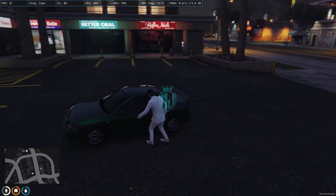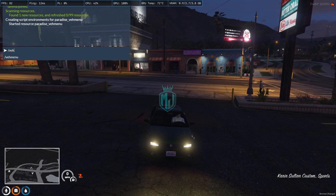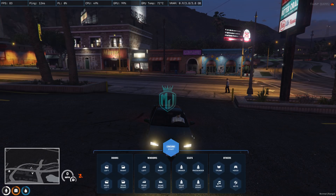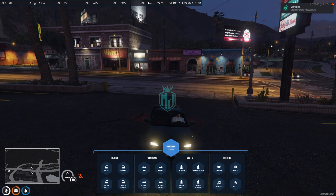Now we have to get inside the vehicle to test the vehicle menu. Let's use the command 'wake menu'. As you can see right there, you will get to see this type of UI interface. From here we can start and stop the engine — as you can see it's stopped now. We can start it from here and you will get to see the sound as well. Start engine.